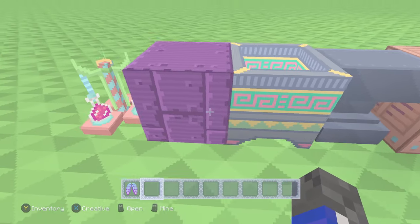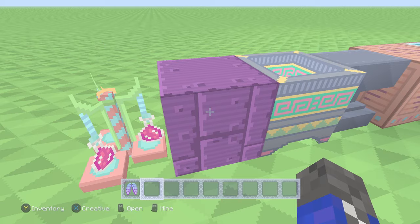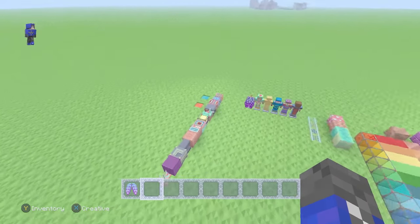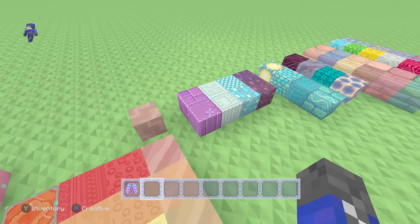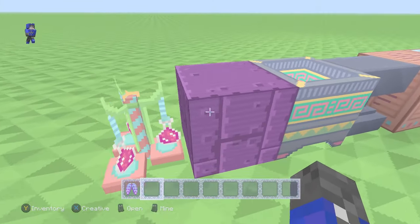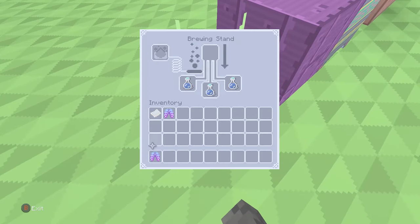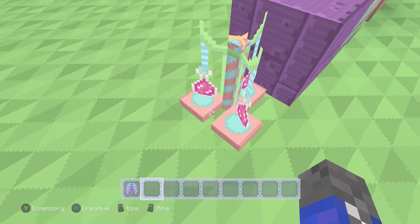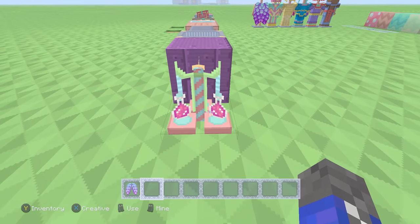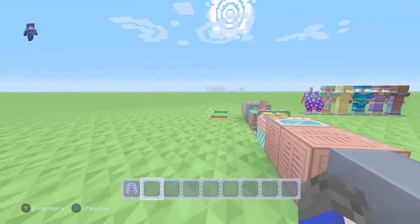Then we have the last few blocks. The shulker block is basically nearly the same design and colors — a sort of smooth look with a little bit of pebble sticking out. Then we have some bottles of water. It looks similar to the regular Minecraft water bottles. It still looks the same outside, but it looks like fruit punch or berry punch — I prefer berry punch.